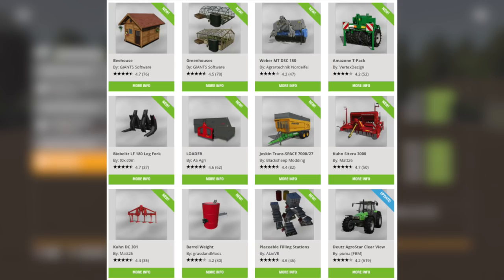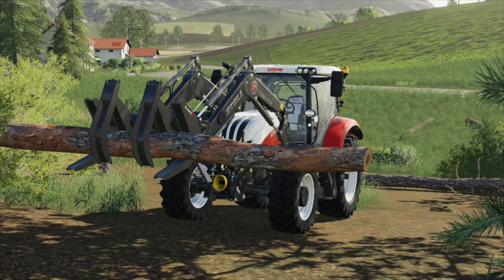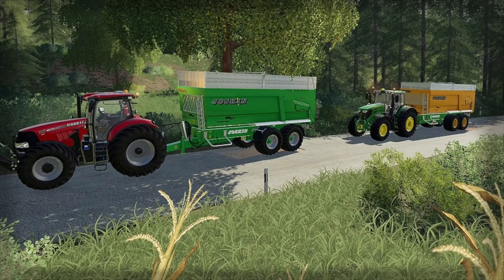All of that is in testing for PC, PS4, and Xbox One. We also have the placeable farm silo. The console testing list is currently empty because they've all been released. Mods released today include the barrel weight, the Bio Belts LF 180 log fork, and an update to the Doits Agro Star Clear View.